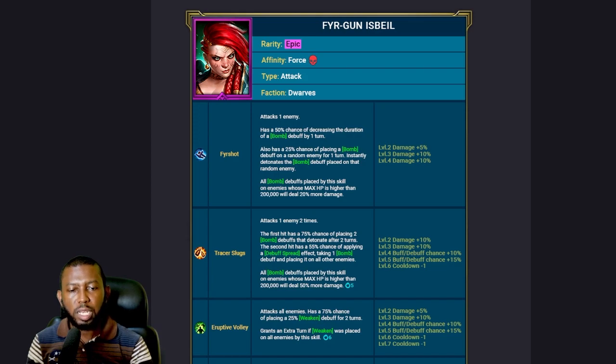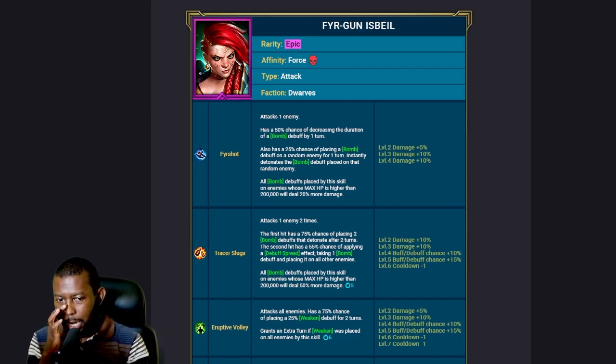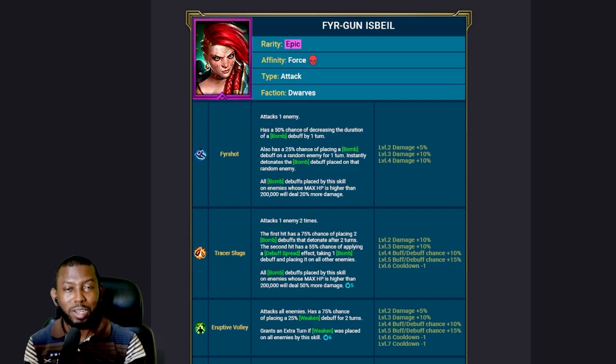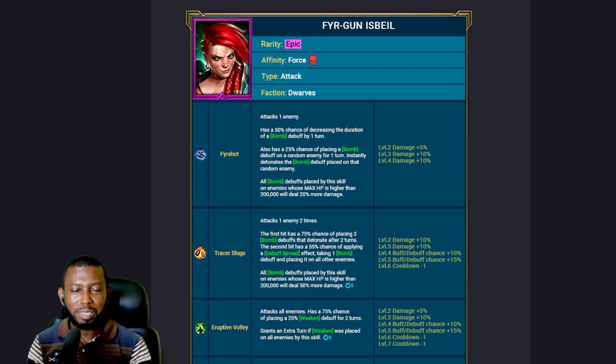On the A2, she attacks one enemy two times. The first hit has a 75% chance of placing two bomb debuffs — still a single target, not AoE. This can be booked up to 100%. The second hit has a 55% chance, increasable up to 80%, of applying a debuff spread effect, taking one bomb — not both — and spreading it to all enemies. That's odd since you place two but only spread one, but I guess that's still not something we'll use much in PvE content since we want to place bombs on everybody, not spread them.